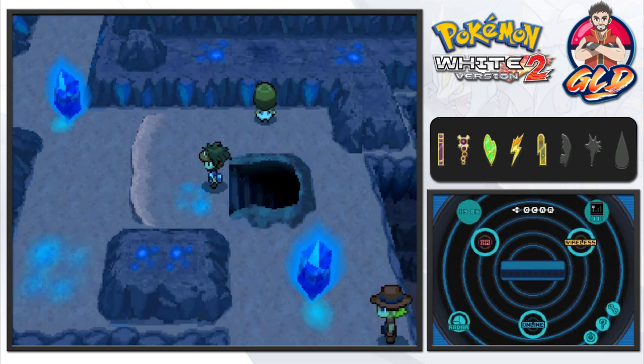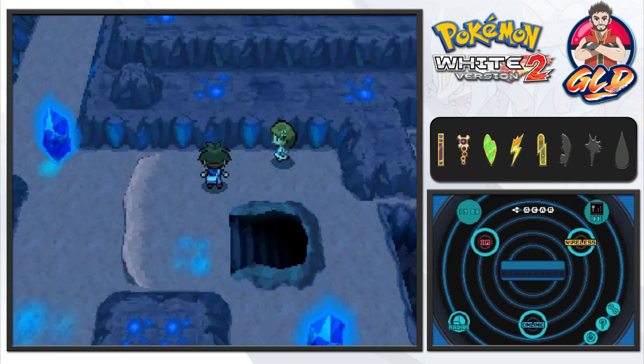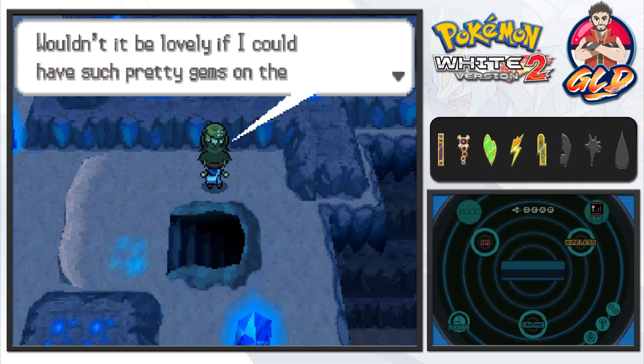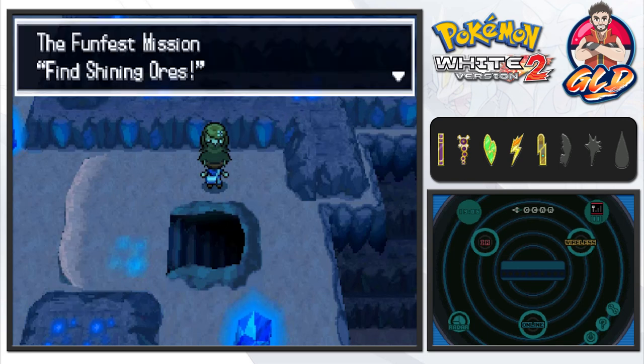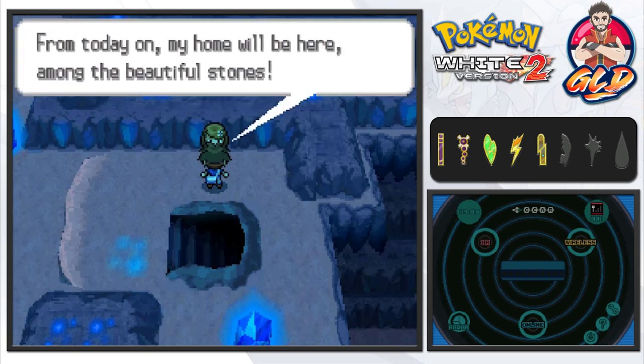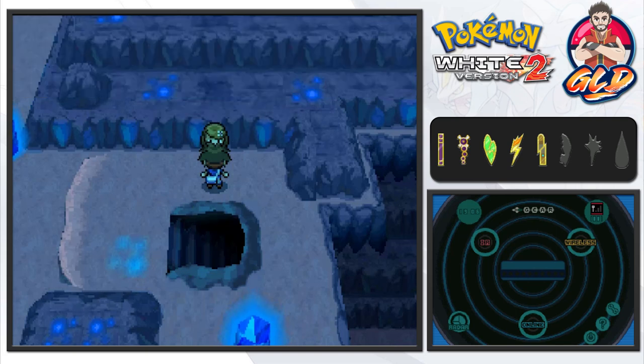If you go right here this is the C route, which leads us back to the very beginning. There will be two Pokemon trainers here. A nearby NPC says she finds the stones beautiful and wishes she could have gems like these on her walls. A Funfest Mission — Find Shining Ores — has been added.